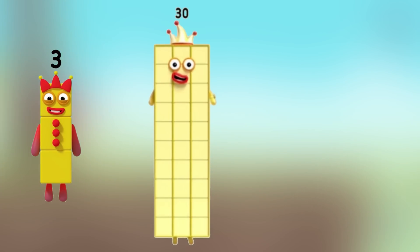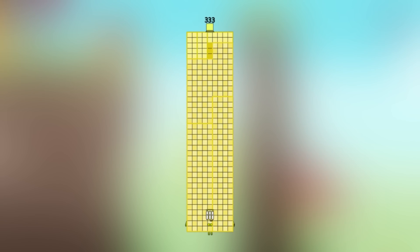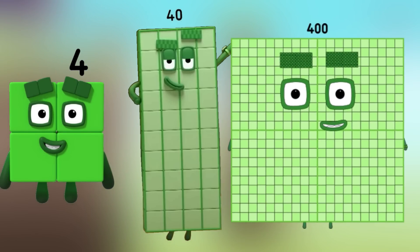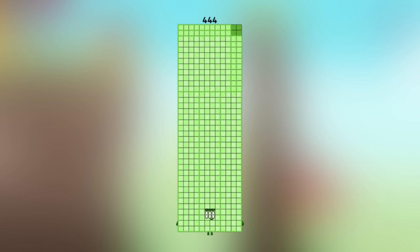Number 3 plus number 30 plus number 300. What's number equal? Three hundred thirty-three. Number 4 plus number 40 plus number 400. What's number equal? Equals 444.